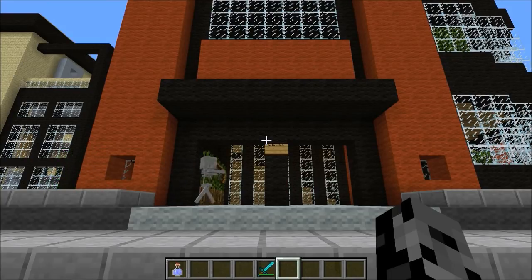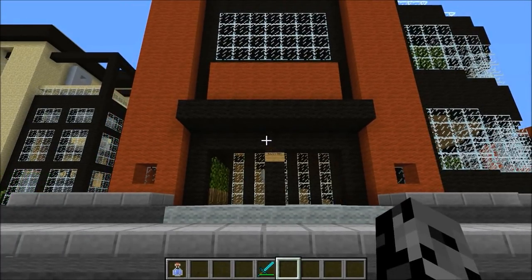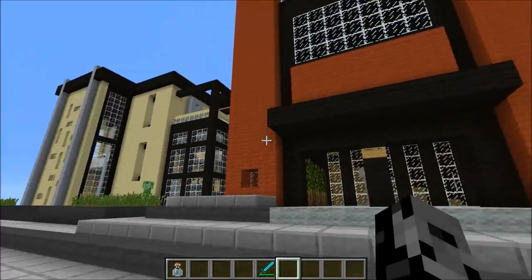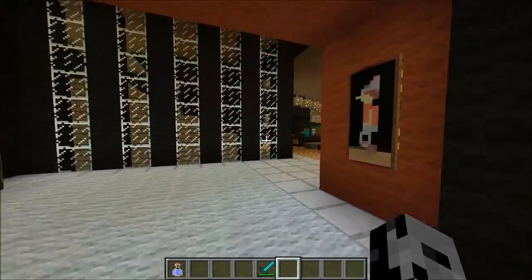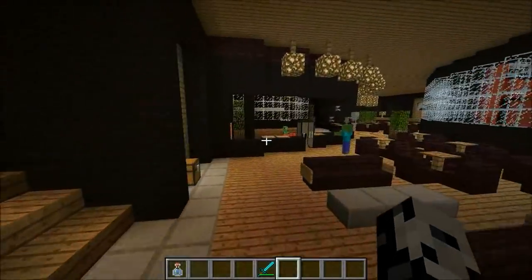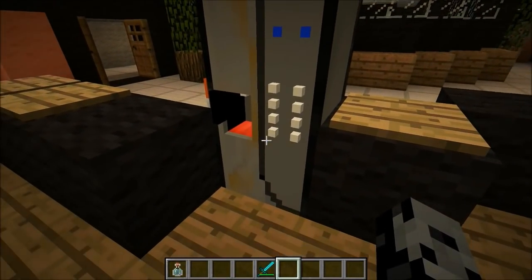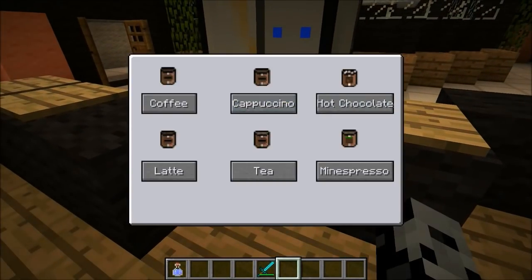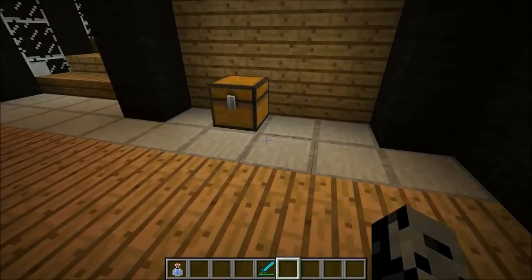What this mod does is it adds in an espresso machine into Minecraft, and you can buy some really cool drinks, and some of them give you potion effects. So today we're actually on a cafe map. You can see right in front of us, Bomby created his own cafe. It is pretty epic too. I'm impressed. Bomby is definitely growing up.